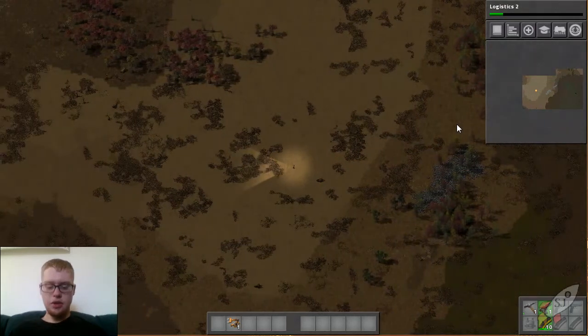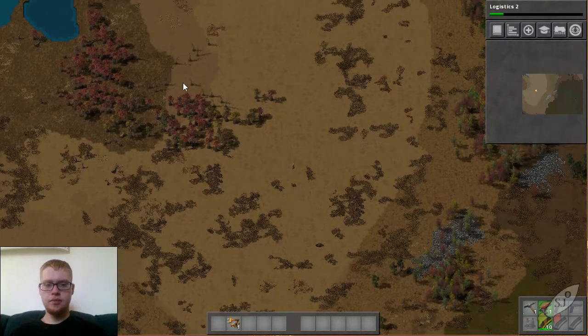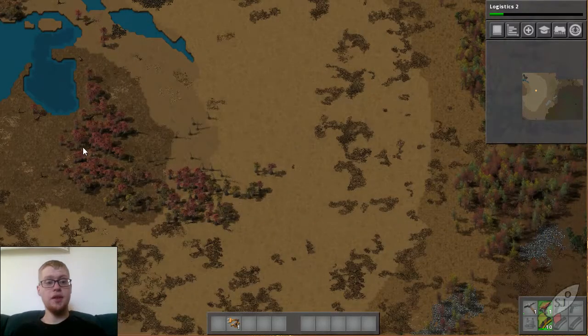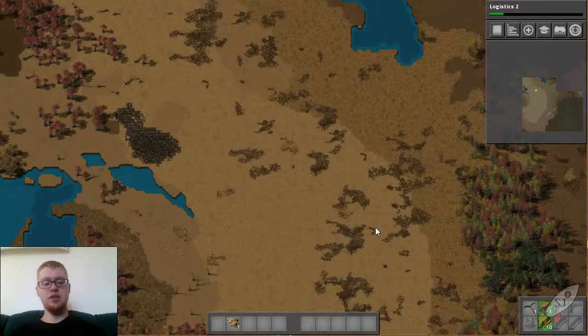From here, let's go look at where our map is at. I think what I'll probably do is head north a little bit and try to sort of open up this area of the map. There's some water with coal right next to it — that's usually really nice to find during a spawn, is to have water with coal right next to it. Makes it really easy to get electricity going.